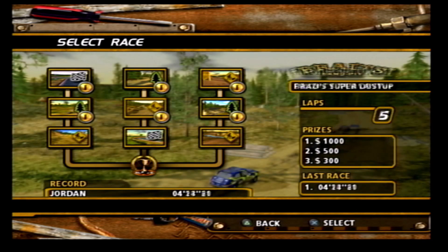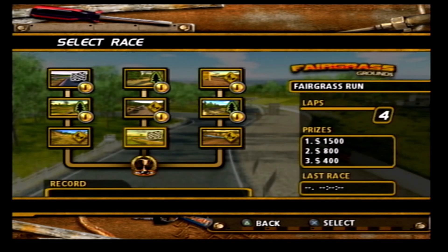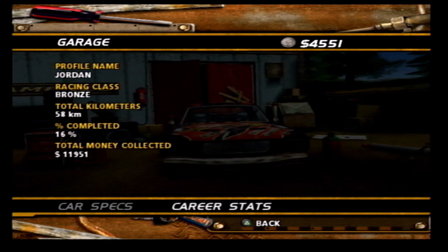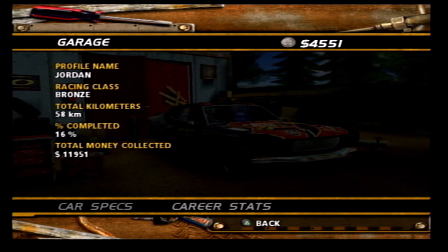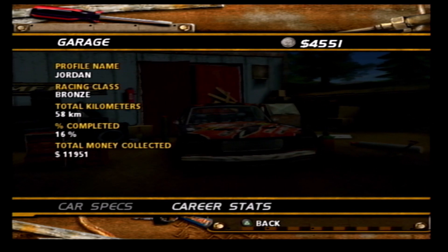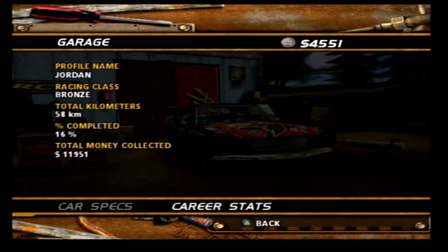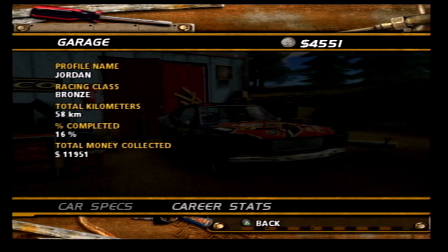I'm going to earn a bit more money before getting on with the next events, because I'm convinced I'll need some more money. Looking at our stats: we are now 16% complete, we've collected nearly $12,000 in our purse, and we've now driven up to 58 kilometers. Part two is down, and once I've earned some more money, we will get on with part three of the bronze events — coming in the next episode of FlatOut One.